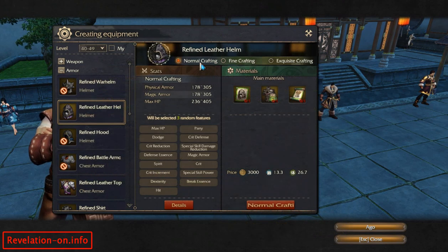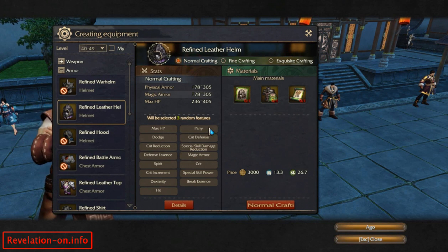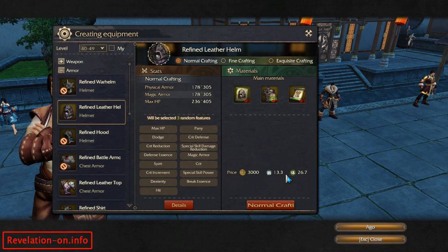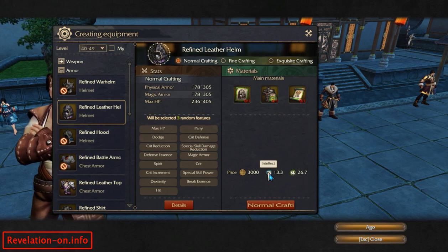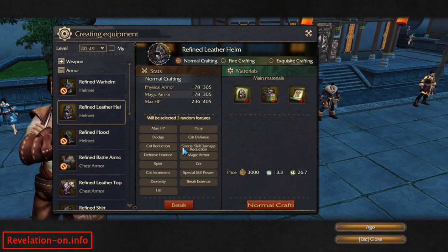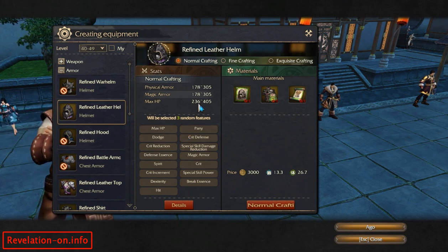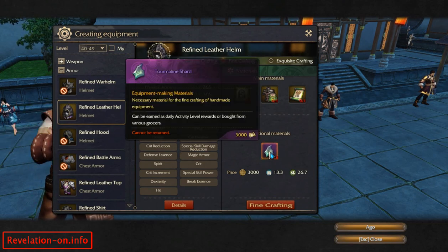As you can see, there are three ways of crafting: normal, fine, and exquisite. Normal craft will have the lowest stats, will cost you 3,000 coins, and also requires these craft stats — as you can see, almost 27 vigor and 13 intellect. These bonuses will be random when you craft this item, and this is going to be the normal crafting item.